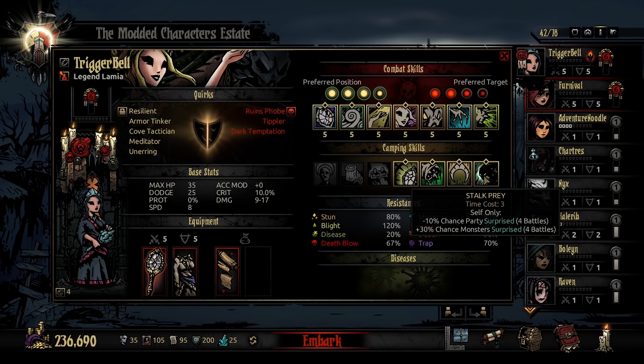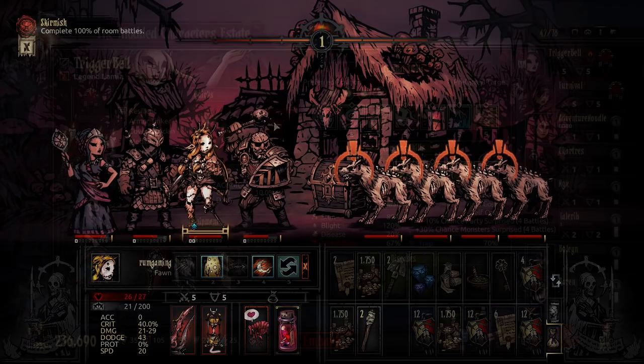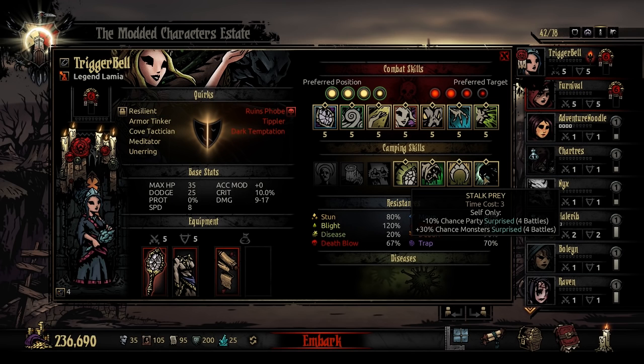If you understand the power of scouting in Darkest Dungeon, even after the Color of Madness nerfs, you know that being surprised and party surprised is a big part of that. Surprising your enemies is the event in which your entire team is going to act first before they do. That's obviously much better than the opposite, so having this camping skill is actually a decent utility.